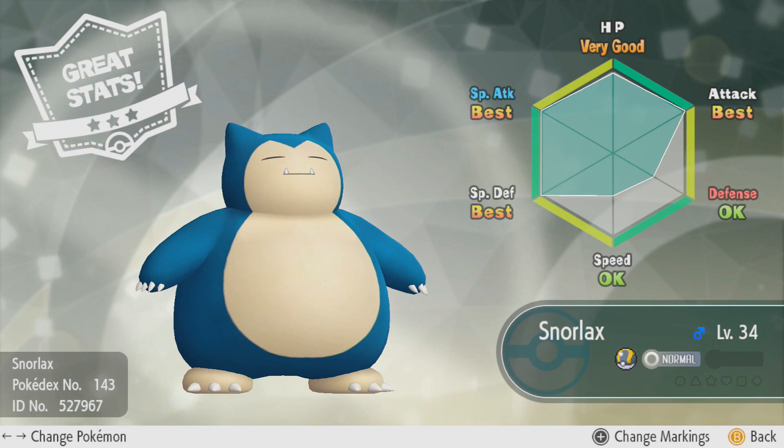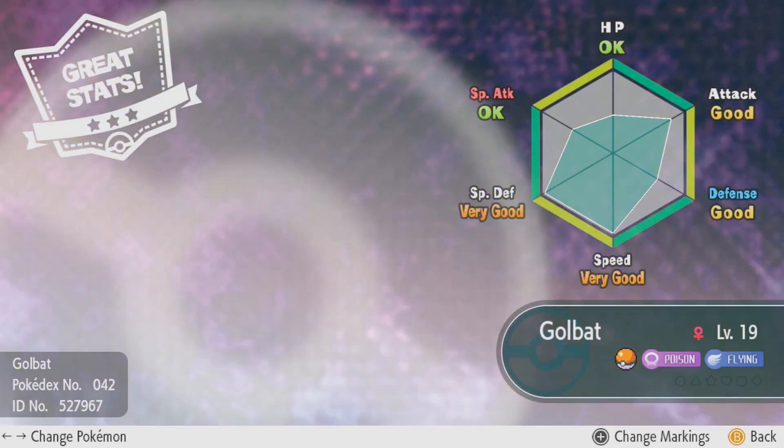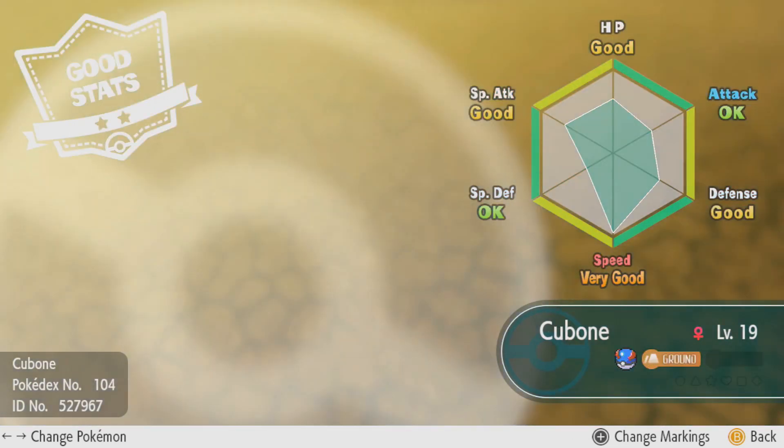As you level up a Pokémon, a Pokémon with better IVs will gain more toward that specific stat, making them stronger than the same Pokémon with lower IVs at level 100.